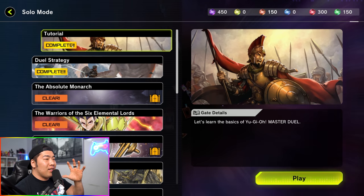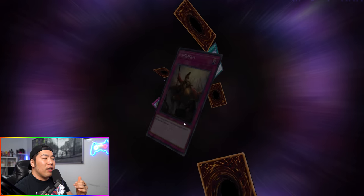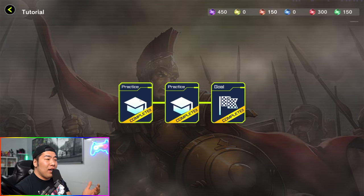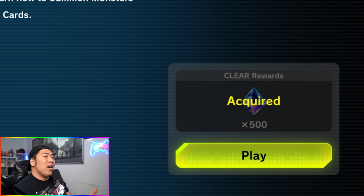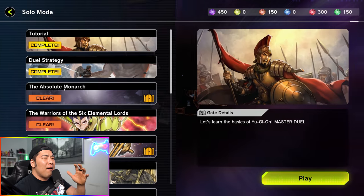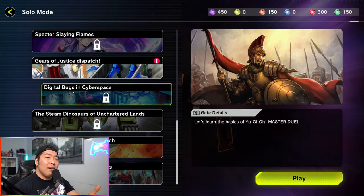During Solo Mode, you get cards, orbs, and gems for completing objectives. If you go to the tutorial and finish it, you'll generally get cards and gems you wouldn't have gotten otherwise. Once you've cleared it, you get 500 gems. Solo Mode has a plethora of things to do, and as you unlock them you unlock more. Not only will you have free cards, you'll also have free gems and other goodies. I highly recommend finishing Solo Mode for a much better beginning free-to-play experience.